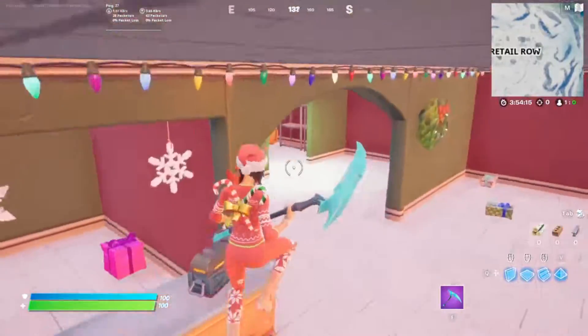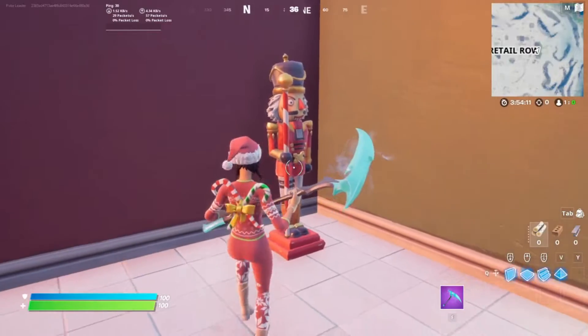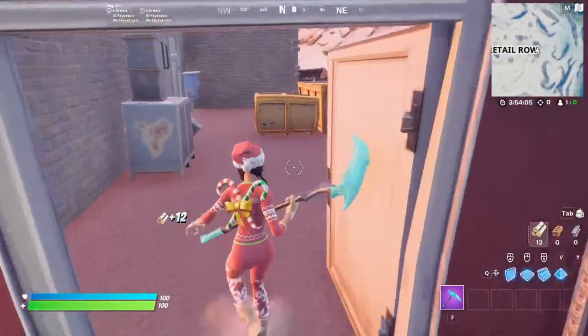Hello everybody, welcome back to another video. I'm showing you all the locations for Nutcracker statues in Fortnite. The first one is in Rathal right here. Destroy it. Make sure not in Battle Lab though.